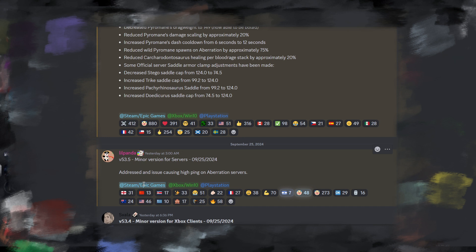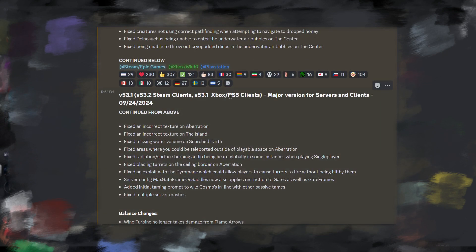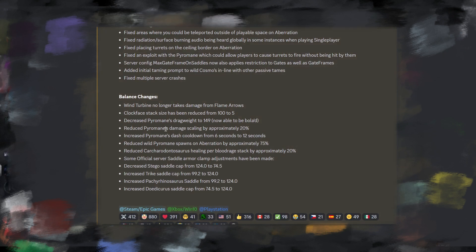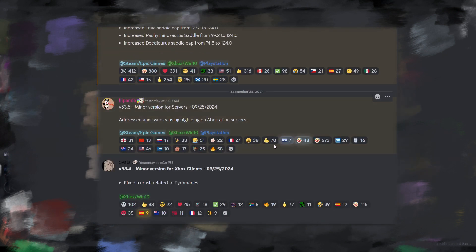Yesterday they rolled out a minor version for servers to address high ping on Aberration servers, and a minor version for Xbox clients to fix a crash related to Pyromaine — that was pushed out at 6:30 PM. These balance changes are going to be big for PvP. The bola ability for Pyromaine is going to be a game changer — if you're riding a Pyromaine, someone can now bola your mount, which is going to flip the dynamic quite a bit.